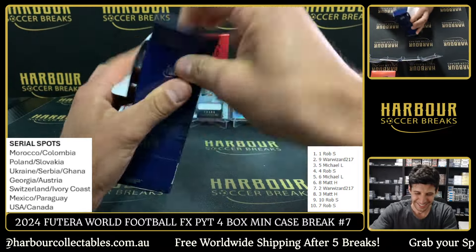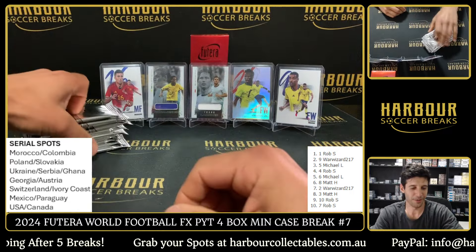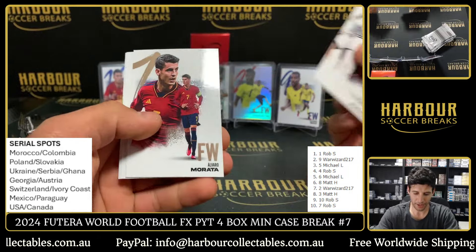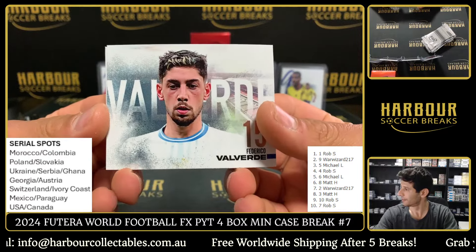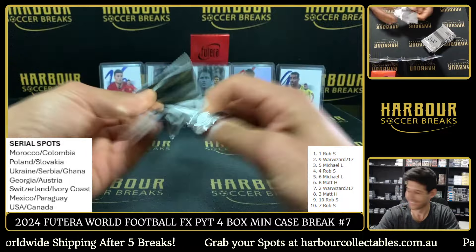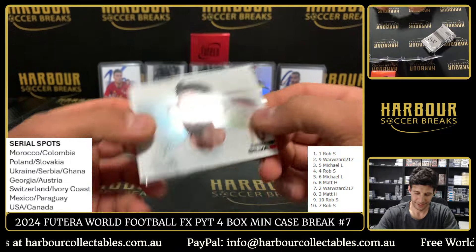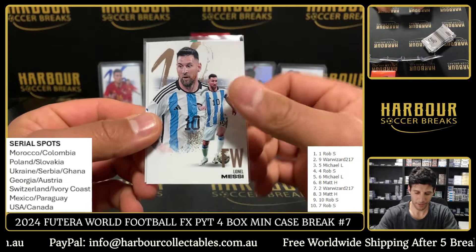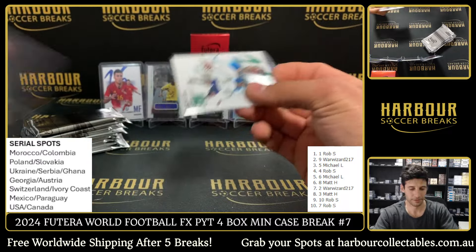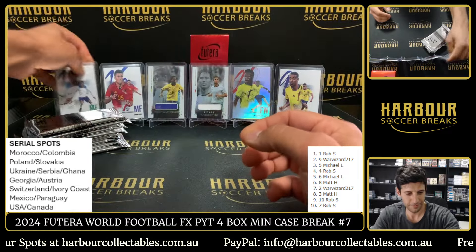We've talked about it so much, we wanted to hit one and we finally hit one — it's crazy. It's crazy because like no one's breaking this — they're like the only ones breaking it, but I feel like this is a good product. Futera does a really good job. Gundogan, Morata, Valverde, Ramos, and Emi Martinez — it's gonna be good. And we got a green of Kobbie Mainoo, nice one — Kobbie Mainoo to 23, and that one is 23 of 23 on the Cobby.